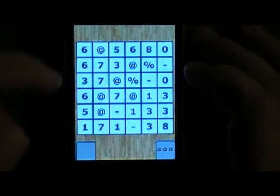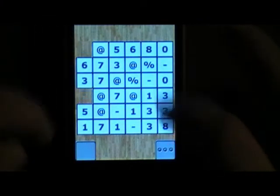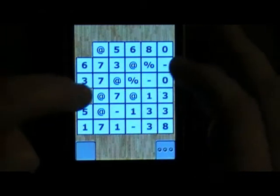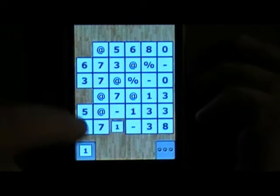Basically, you want to remove matching numbers, but they have to be on the edge. You can't select a number that's not free on an edge — like that one is free, but this one isn't. So you have to select this one.